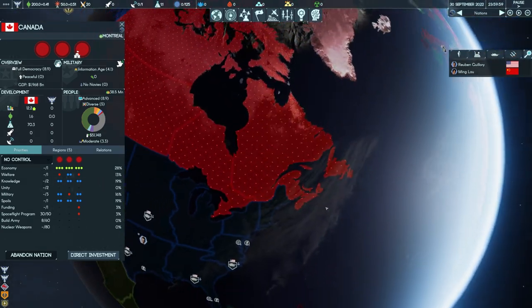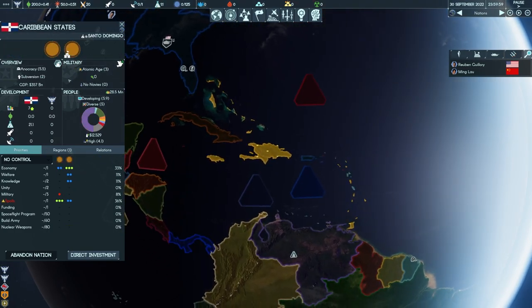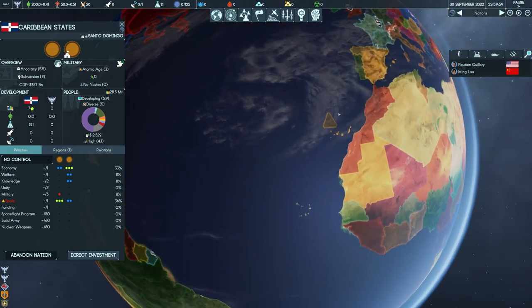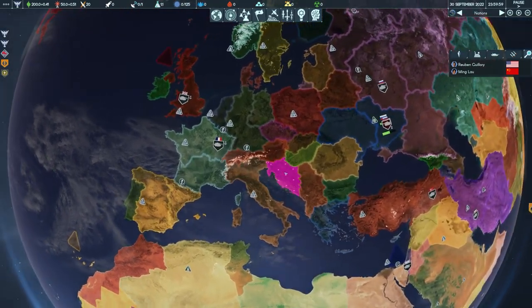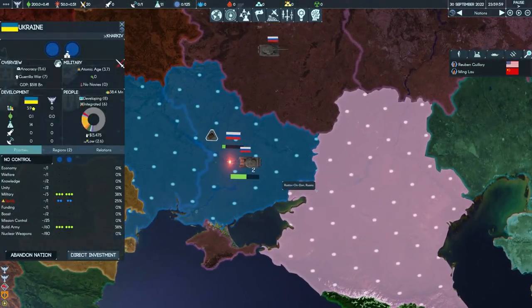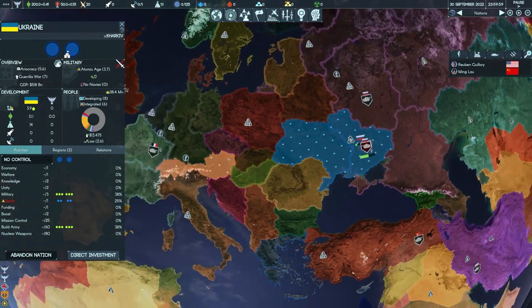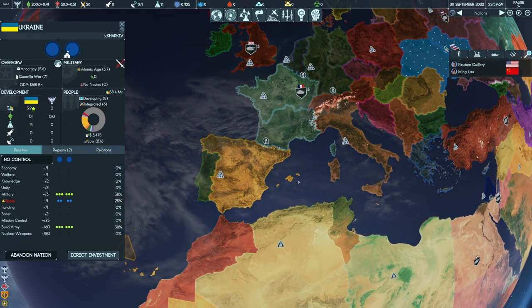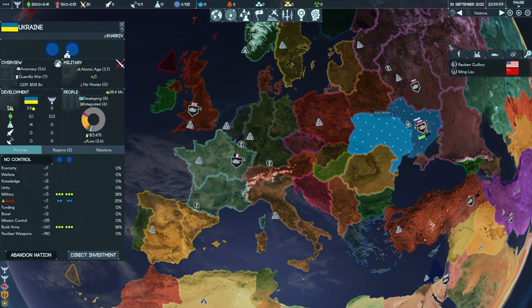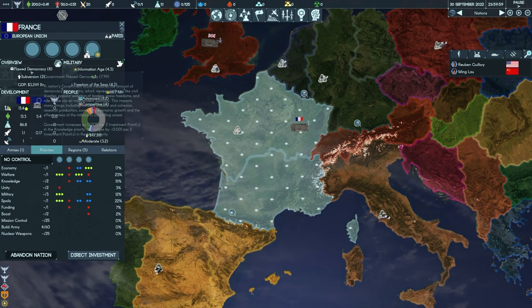You'll notice there's a really detailed map of Earth with a bunch of different countries broken down into regions. Larger countries have multiple little regions making them up, while some smaller countries are merged into larger states to keep things simpler. The map is pretty detailed — even down to the fact that we have Russia invading Ukraine. The game starts on September 30th, so the map should be pretty familiar unless something catastrophic happens between now and then.